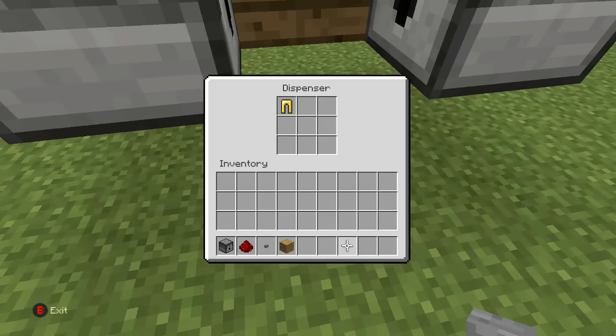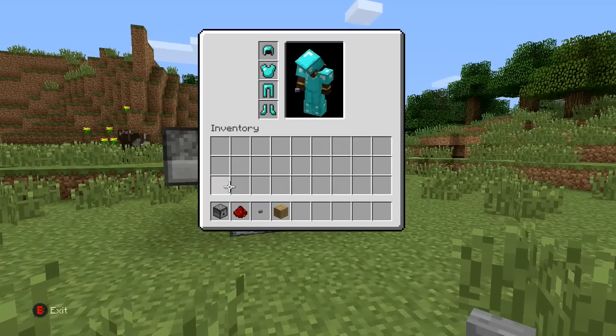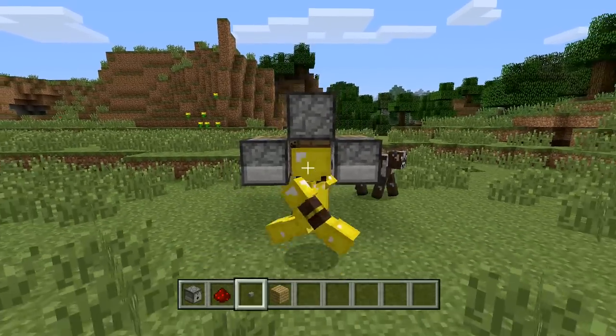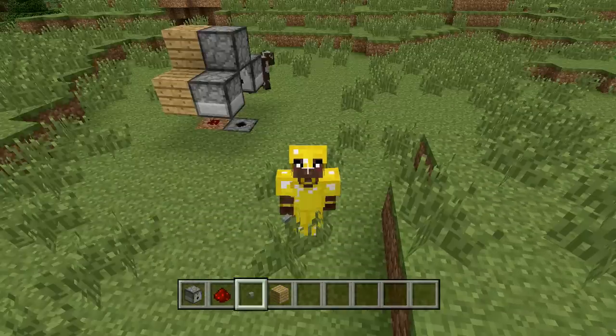It doesn't actually matter what piece of armor you put in which dispenser, because when you push the button they're all going to come shooting out anyway. I take off my stuff, walk in here — you can see I'm completely unarmored — push this button, and now I'm completely armored and ready to fight.